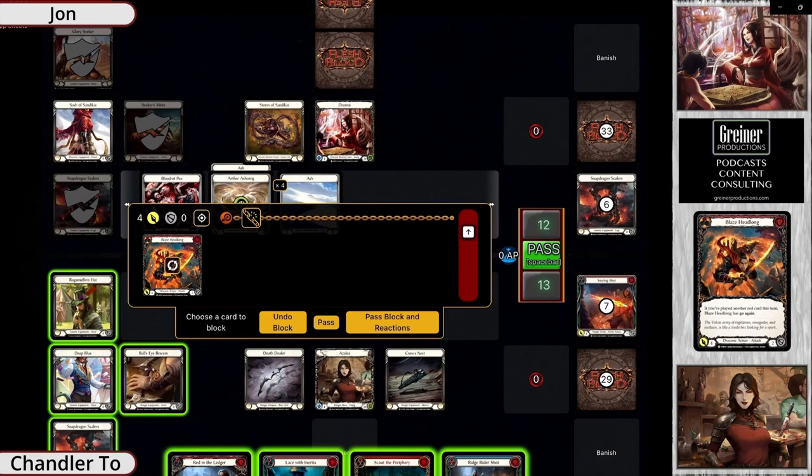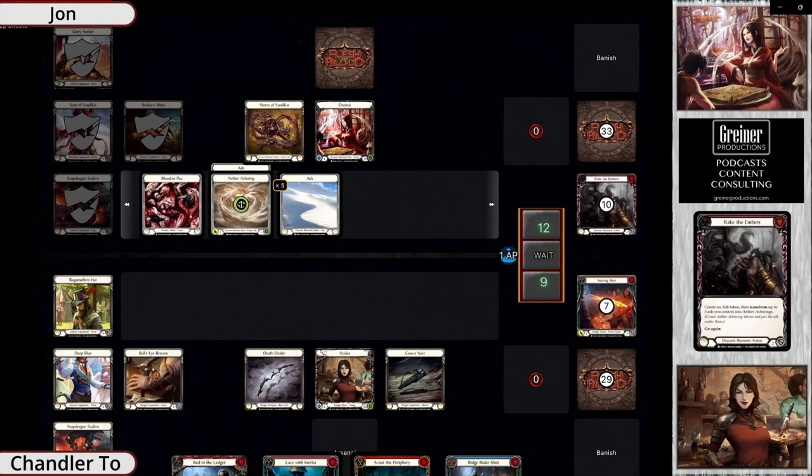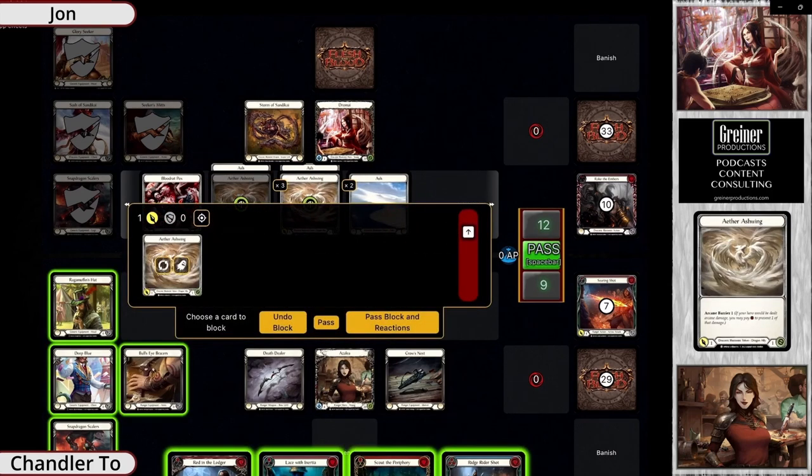Oasis was not super common in Dromai. Dust Up to start the turn with Snaps Up is definitely not a bad way to start — you'll have an Ashwing ready to go. Blaze we knew from the Rabble reveal, and we're just going to put more zero-for-fours in front of them. Rake goes up to four Ashwings — that's really good.